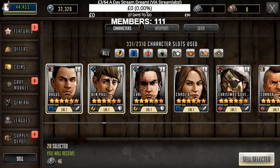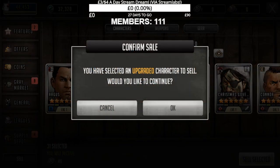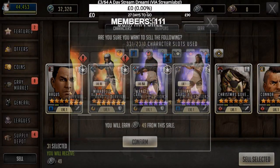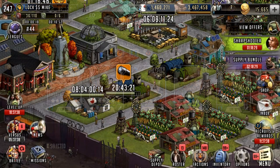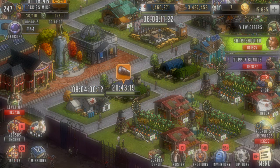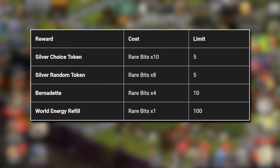I did test out selling 6-stars and S-class characters on my beta region, and I'm just getting some rare bits here. Once you sell these, you can trade them in the shop. Once it goes live, it will look a bit more like this in terms of what you can actually get. You can get silver choice tokens, silver random tokens, Bernadettes, and world energy refills.